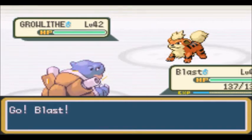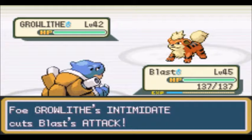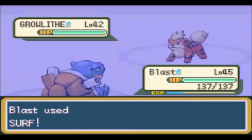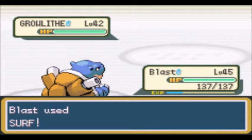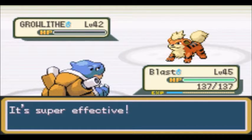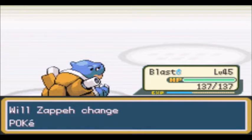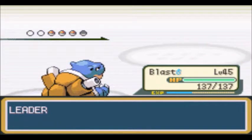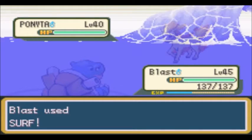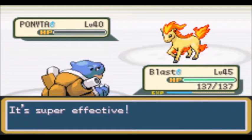Looks like that Intimidate — just going to go right for a Surf. Surf is going to knock Growlithe out right away. Next up, Ponyta — hit him with the Surf. Down that goes.